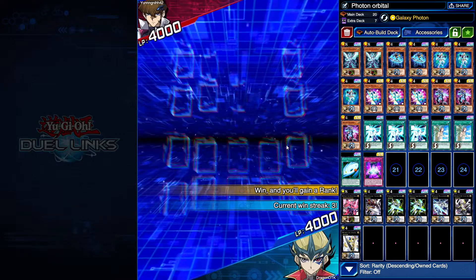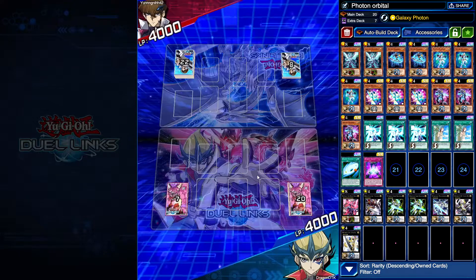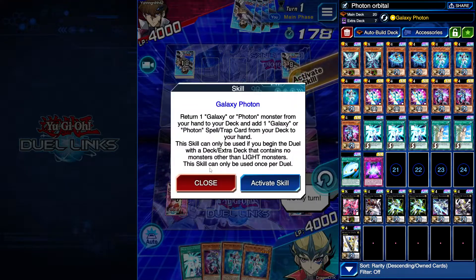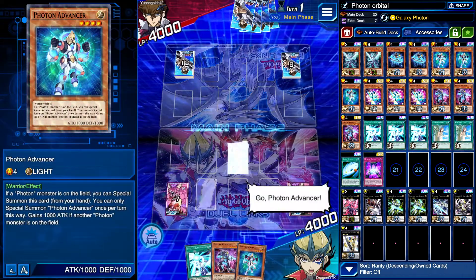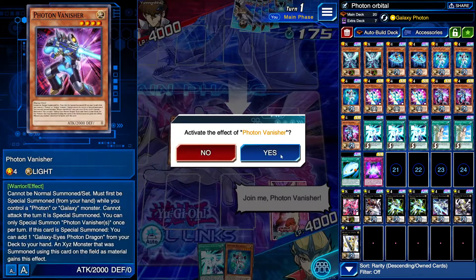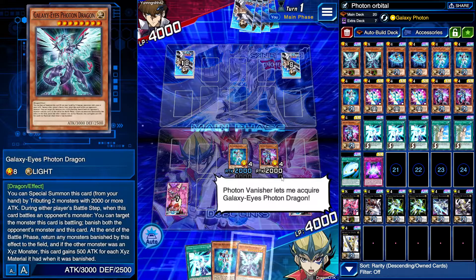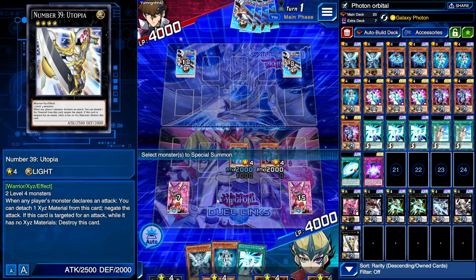We're going first against Blue Eyes. I'm not a huge fan of going against Blue Eyes, but it's not terrible either. We open up with a pretty good hand. We're going to use the Galaxy Photon skill — it's a little busted. I'm going to put the Advancer back in the deck for now. I think I'm just going to grab a second Photon Stream; I'd rather have two. As much as I love going for Eternal Galaxy and trying for Neo, I think I'm just going to do this because I know there's going to be some back row.